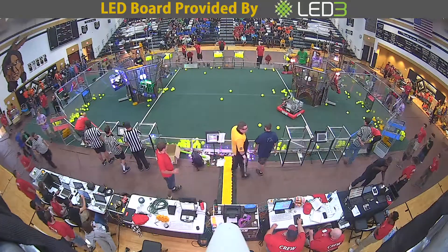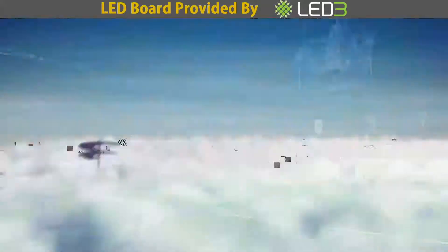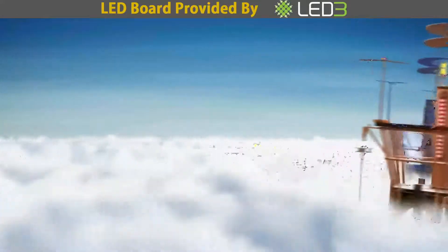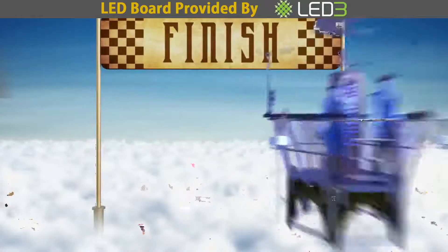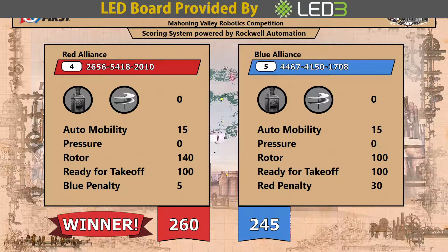Let's find out if we have a second tie-breaker match in the quarterfinal series. The airships lift off, rotors spinning — zooming through the line is the red alliance with a score of 260 to blue alliance's 245. And with that, we have a second tie-breaker.